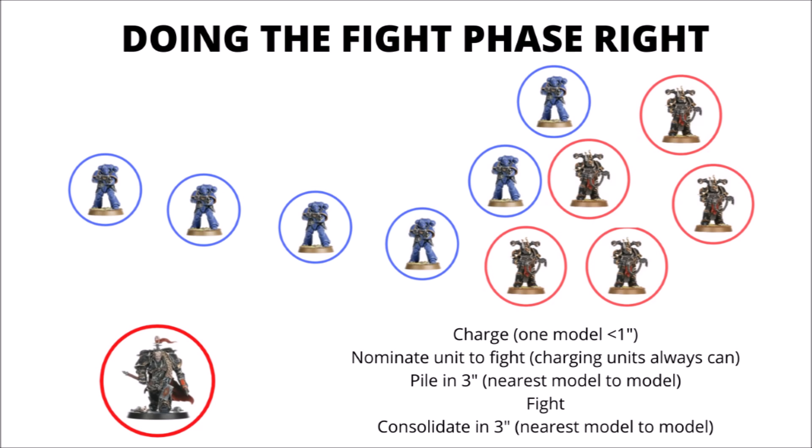Next up I'd like to talk about the fight phase, which typically trips quite a lot of people up — both newer and experienced players. The charge and fight phase consists of a very discrete series of actions, and people often leave one out or don't quite do them properly. In the charge phase, you declare a charge, and if successful, one model must end its move within one inch of the enemy unit. The rest, provided they go in coherency, can go wherever they like. When you come to the fight phase, you nominate one unit to fight — this can be any unit that's charged or any unit within one inch of the enemy. Units that have charged can always be nominated, even if there aren't any enemy models nearby — say another unit has already killed them. So if a unit of Space Marines charged into Chaos, and by the time they came to fight another unit had already killed all the Chaos, they'd still be able to pile in and consolidate.